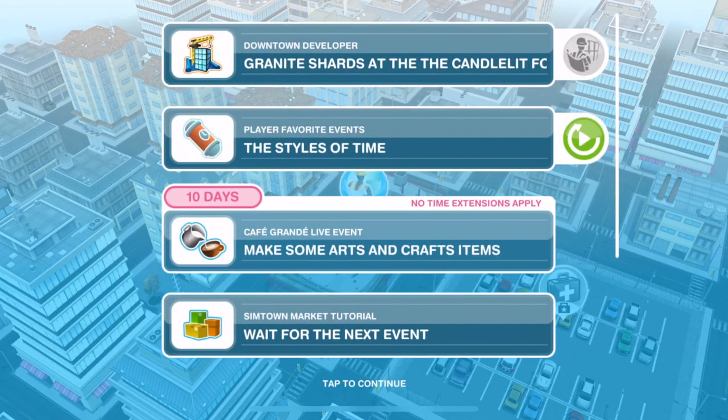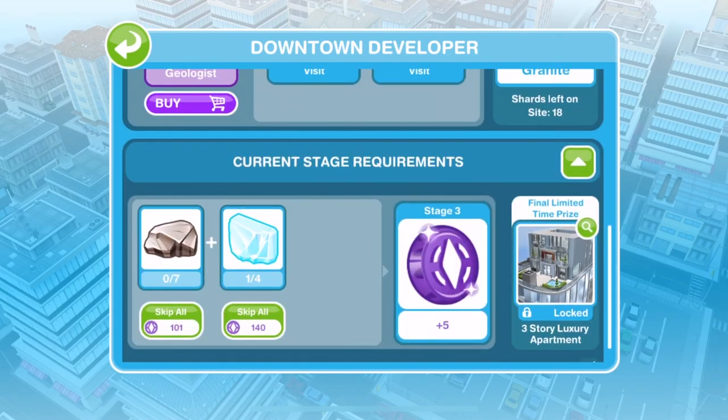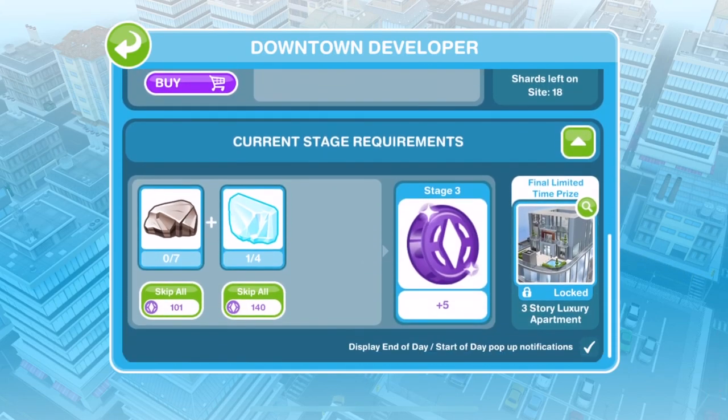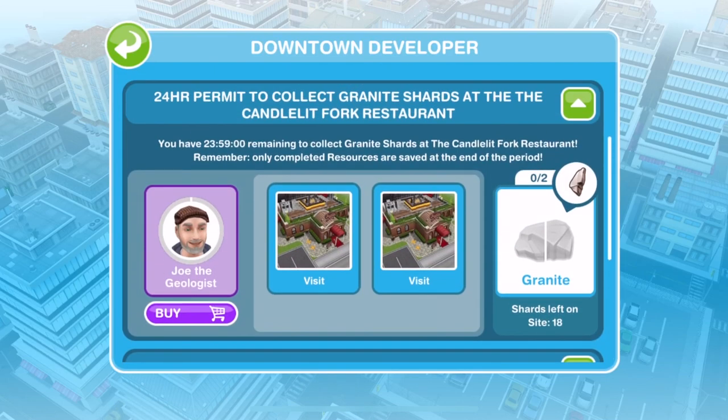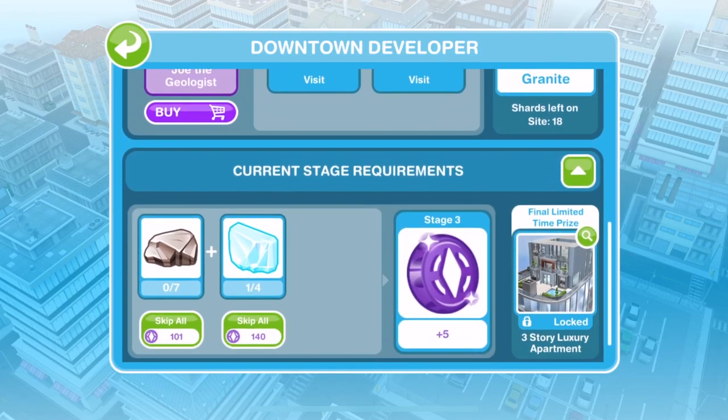If we go into the menu, you can see the next prize is up to stage three. The current stage requirements are seven pieces of granite and four pieces of glass, but we already have one piece of glass. At the moment we can only collect granite shards — that's the only permit we have. You need seven full pieces of granite, so you need 14 granite shards to complete this stage. Then you'll also get a pop-up for a 24-hour permit to collect glass parts.